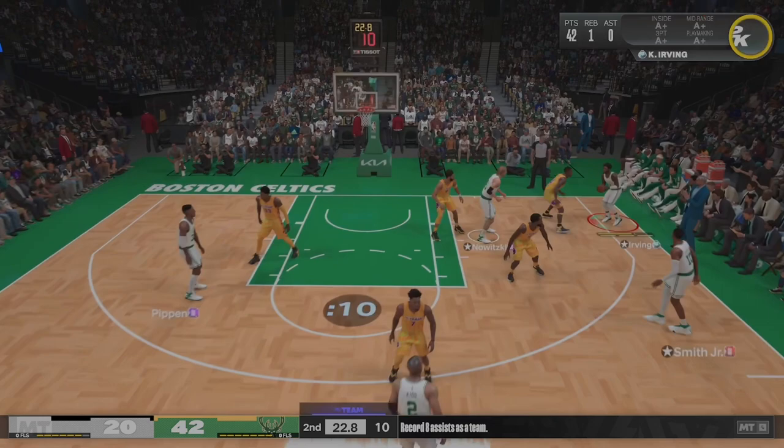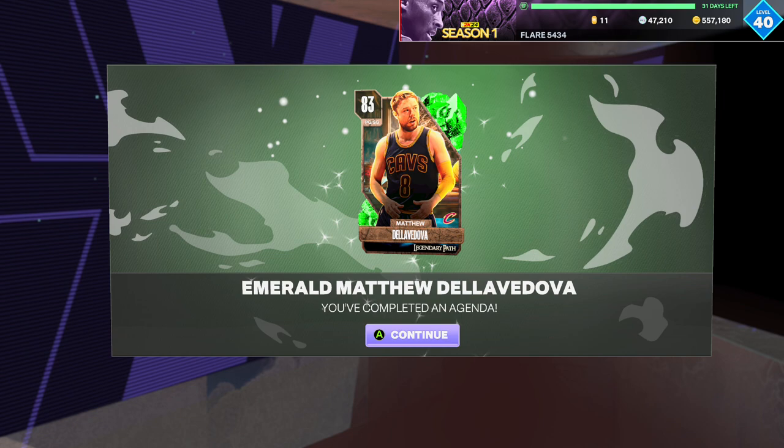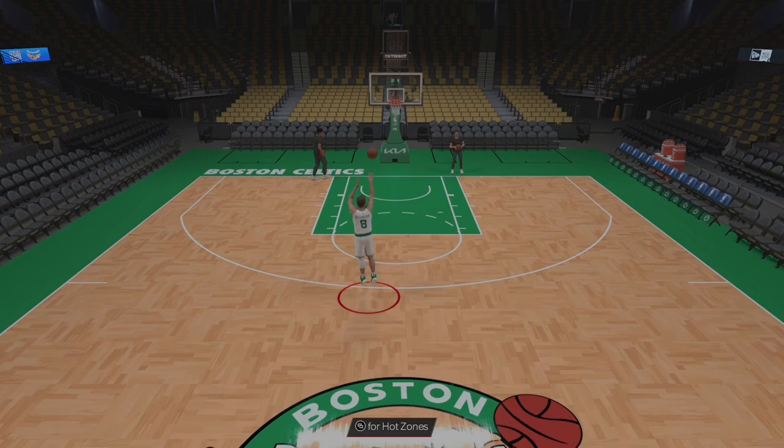I'll just bring the ball up with Kyrie and shoot with Kyrie. Then eventually at the end of the game I'll get my eight assists, but for the last one I gotta get my assist and then pass — Kyrie, bam. So you do that the whole game and we get ourselves Matthew Delevadova and Byron Scott.